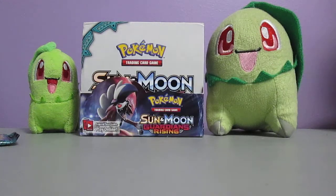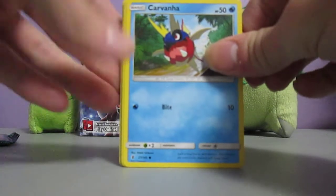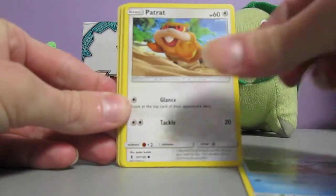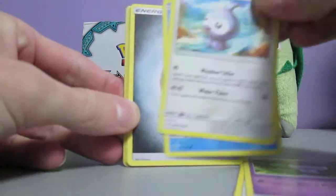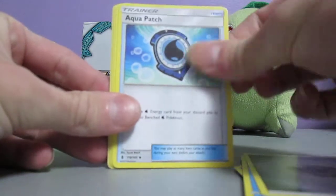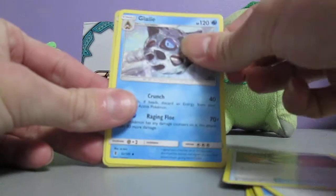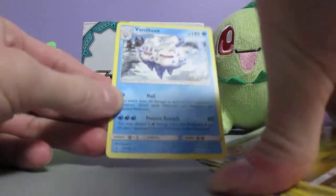We've got three GXs and a Full Art - pretty happy with that. I was going to ask if there's any Prism Stars in this set, but obviously there isn't. We've got Carvana, Patrat, Gathita, Castform, Tentacool, Metal Energy, Aqua Patch, Enhanced Hammer, Glalie Reverse Holo - that artwork's cool too - Sliggoo Reverse Holo, and Vanilluxe.